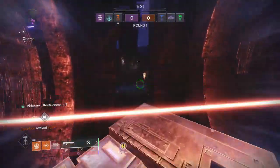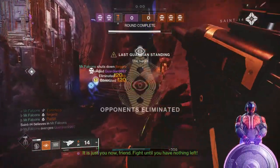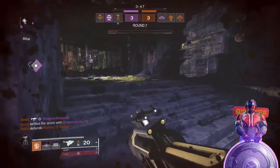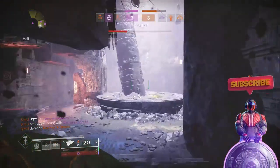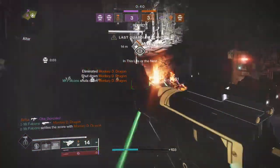When using Phoenix Cradle, your focus should be on supporting your teammates. Activate Sol Invictus and share its benefits with your allies, boosting their effectiveness in combat. Make sure to communicate with your team and coordinate your abilities to maximize the impact of Phoenix Cradle.